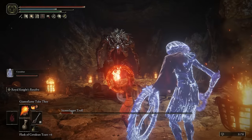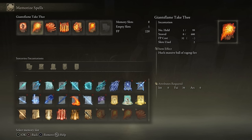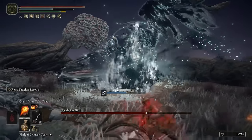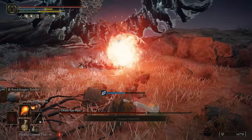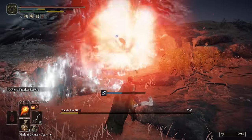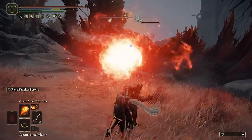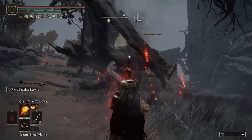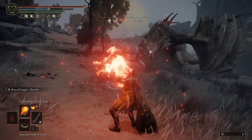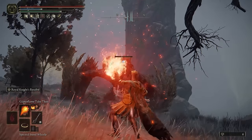The bread and butter that you will be using is the Giant's Flame and the Flame Fall in AoE situations. The Giant's Flame is a huge ball of fire that you hurl at the enemy — it's close to medium range but deals super high damage. Even an uncharged version can deal way over 1000 damage, and charging it up fully gives you another 50% damage increase, to almost 1500 to 1700 depending on your build.